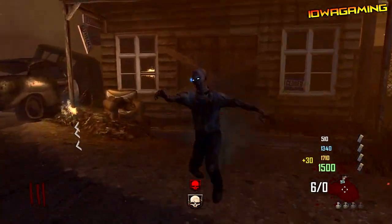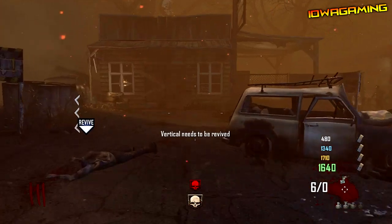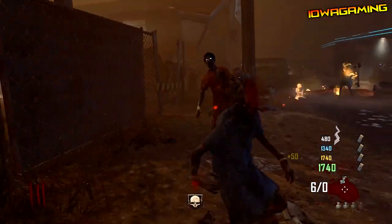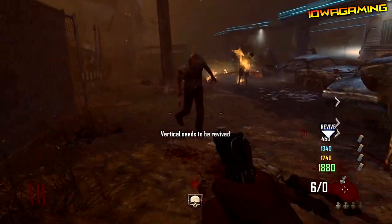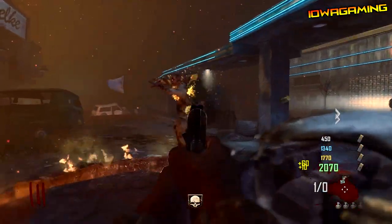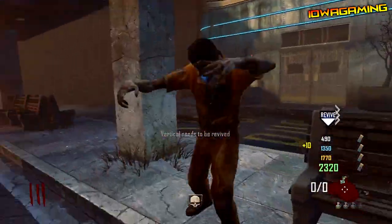Why would this perk, or this kind of easter egg thing, or whatever it is, only last about a third of the time of a regular instakill if it was actually an in-game perk? That's why I'm led to believe this is part of the easter egg somehow for Die Rise, or we'll be seeing this in Die Rise. I have no idea — I mean, it's a shot in the dark. I might be wrong, I probably am wrong.